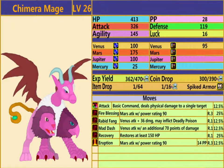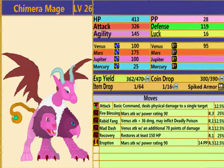Regarding its commands: it has the basic attack with a 12.5% chance; the Fire Blessing monster skill with a 25% chance; the Rabbit Fang monster skill — a Venus attack with an additional 36 damage that may inflict deadly poison, range 1, with a 12.5% chance; the Mad Dash monster skill — a Venus attack with an additional 70 damage, range 1, with a 12.5% chance; the Recovery monster skill restoring at least 150 HP with a 25% chance; and the Eruption synergy with a 12.5% chance.